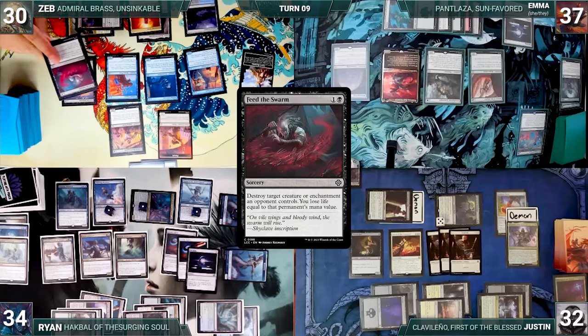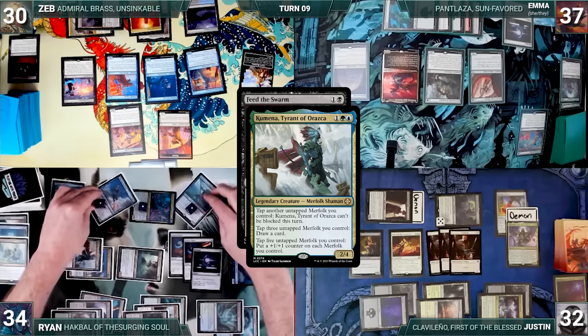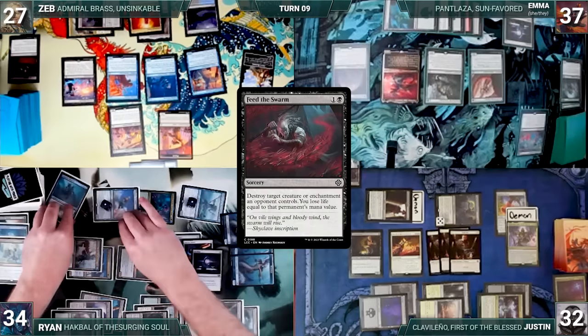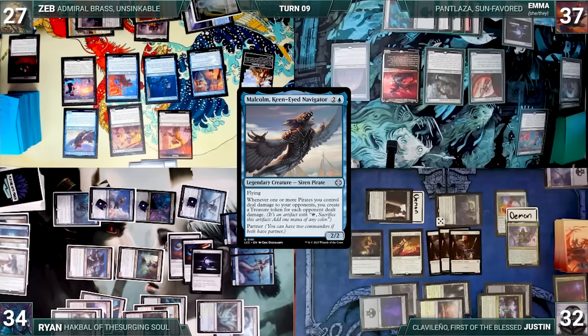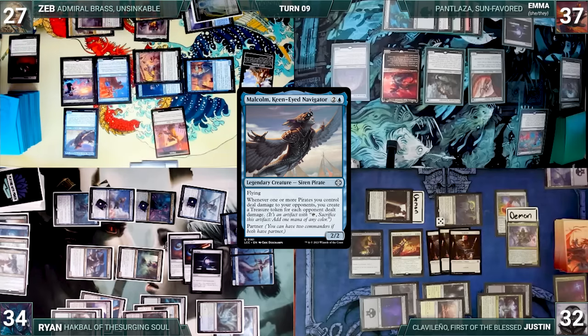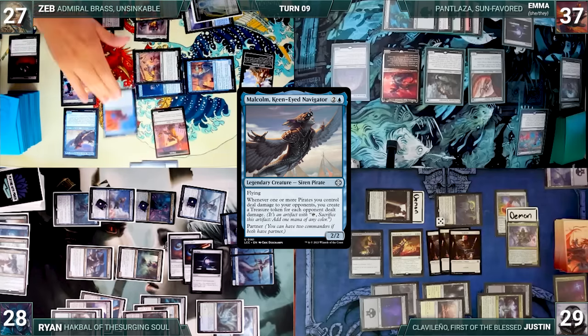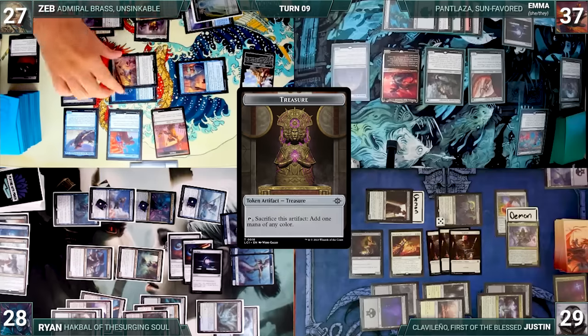Zeb draws and casts Feed the Swarm targeting Kumena. In response, Ryan activates Kumena twice, tapping 3 Merfolk each time to draw 2 cards. Kumena then dies and Zeb loses 3 life. Zeb plays a Swamp from exile through Cunning Rhetoric as his land for turn, then recasts Malcolm. He attacks Justin with Departed Deckhand and Ryan with Fathom Fleet Captain and Daring Saboteur; Justin takes 3, Ryan takes 6, and Malcolm and Daring Saboteur trigger. Zeb draws and discards, then creates 2 Treasures. Zeb passes.